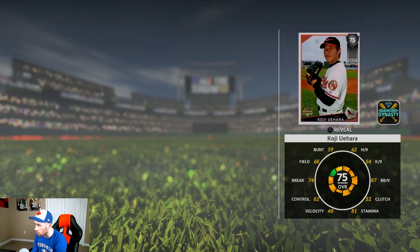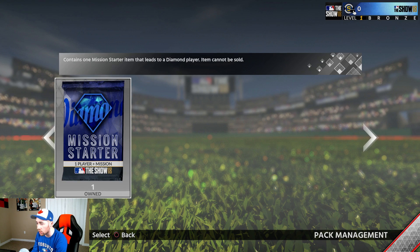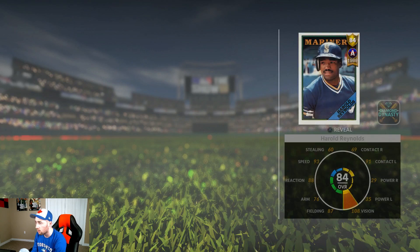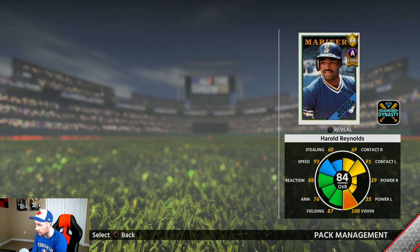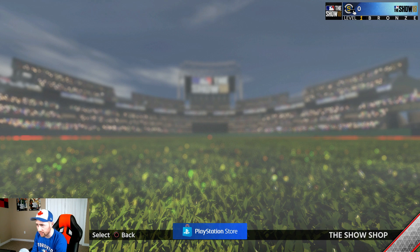Gold starter pack — we all know you don't actually get a gold in here directly. You get a chance to unlock a gold once you complete the mission for Koji Uehara, or whoever it is. This was probably the pack I was most excited to open even though there's no diamond in it. Harold Reynolds — that's not even a bad card: 108 vision, good speed, good fielding, amazing contact versus lefties. Definitely not bad.